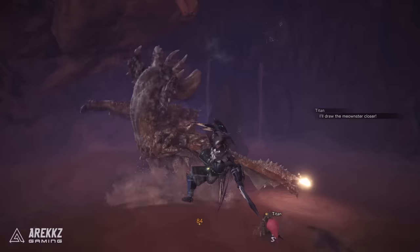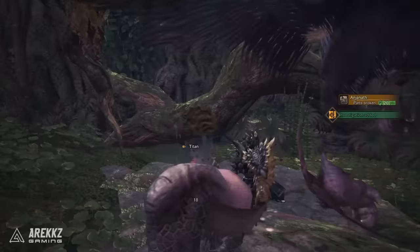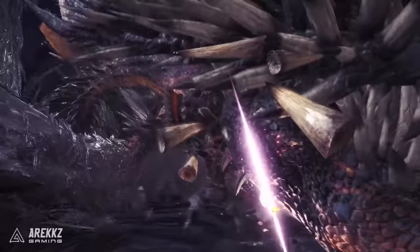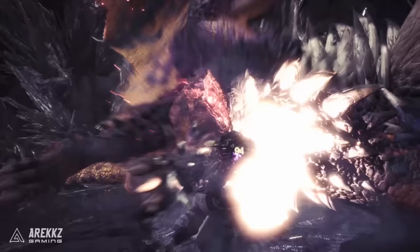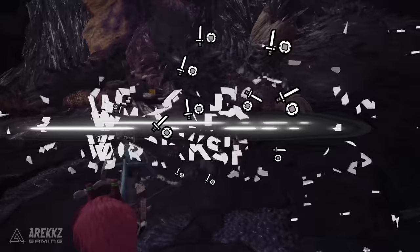Yo, what's going on guys? Ariks here, welcome back to another Monster Hunter World video and the next episode in my Weapon Workshop tutorial series. This is the series where I go over absolutely everything you could possibly want to know about a given weapon, right from the basic moves all the way up to the main most efficient combos you should be using and some overarching weapon theory. Today we're turning our attention to the Sword and Shield.